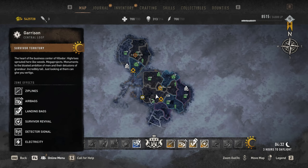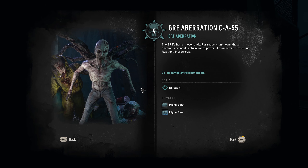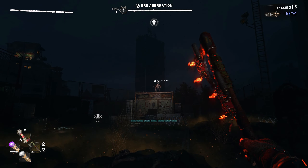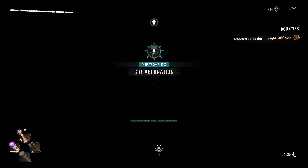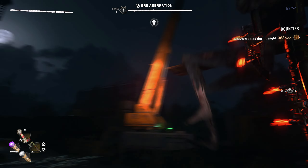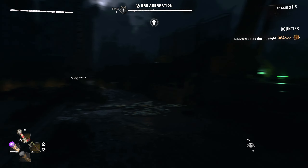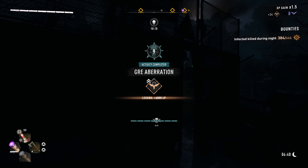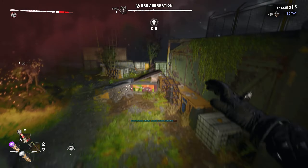The first GRE aberration will be located in the Central Loop. The reason I chose this particular boss fight over all others is because first of all we have a demolisher that comes with the GRE aberration, which is great if you want to farm unique infected trophies. But most importantly, the anomaly jumps right towards you allowing you to kill it really quickly. Sometimes it can decide to jump a bit further, but you can still get it in a matter of seconds — unlike other GRE anomalies where you had to run around the entire arena just to get one hit on the boss.